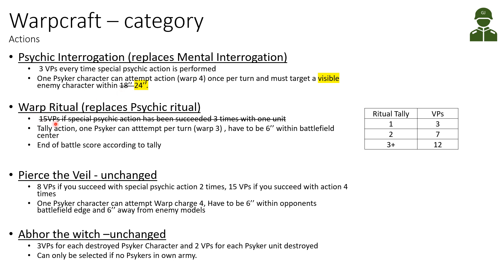Warp Ritual replaces the Psychic Ritual and has been improved. Previously it was all-or-nothing - 15 victory points if the special psychic action was succeeded three times with the same unit. Now you tally the number of actions attempted per turn, and the psyker must be within six inches of the battlefield center. At the end of battle: one successful action scores three victory points, two scores seven, and three or more scores 12. Multiple psykers can contribute, but psychic actions can be denied by enemy psykers.